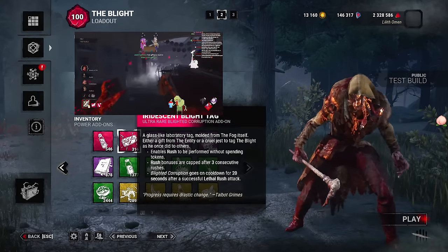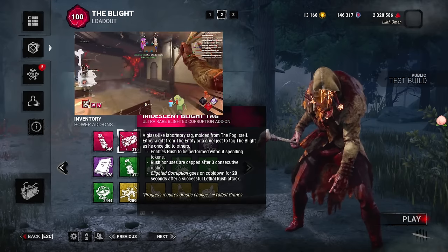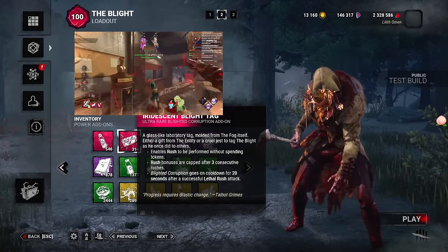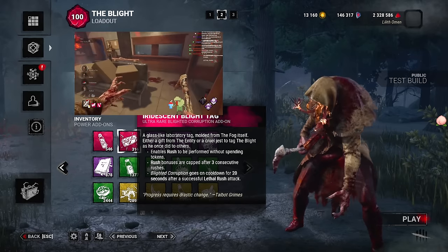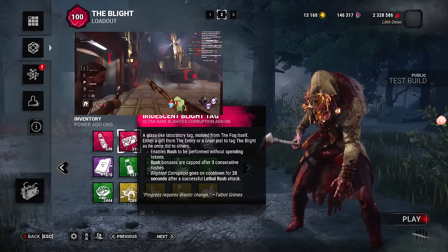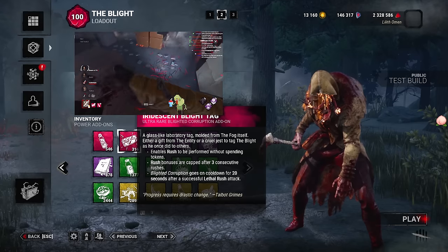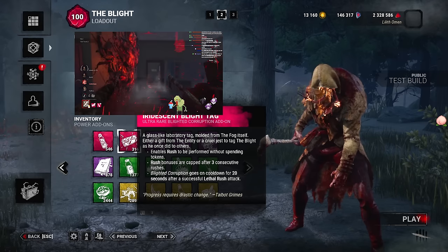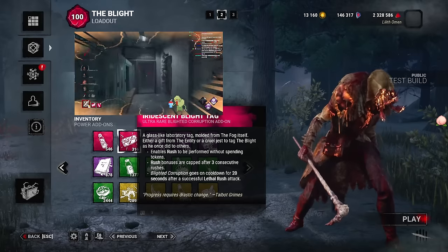Next up is the Adrenaline Blight Tag, which is really, really fun but also kind of busted. What this one does is it gives you infinite rushes — you just bump and bump and bump forever and nothing's going to stop you. If you break a pallet, you just rush again because your rushes don't use any tokens. If you get stunned by a pallet or swing and miss a survivor, it doesn't matter — you just rush again. The only thing that causes you to fatigue is if you actually down or injure a survivor. If you hit someone you're going to have a 20-second recharge, which sounds kind of insane, but you hit a survivor, you down them, pick them up, take them to a hook — that's going to take like 10 to 12 seconds, so it's only a few seconds extra and you can rush again.